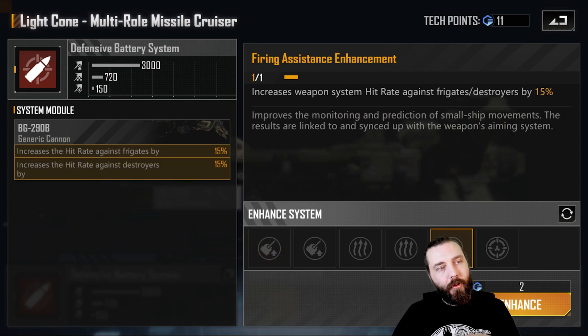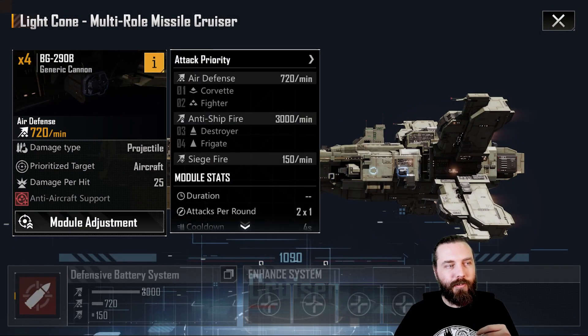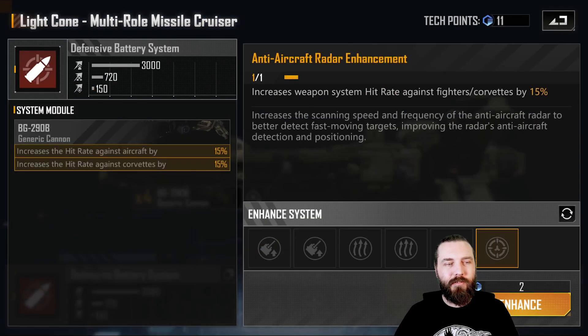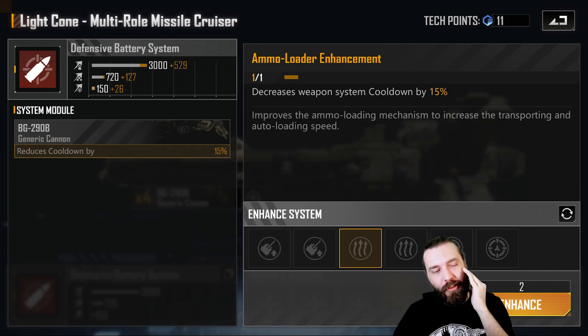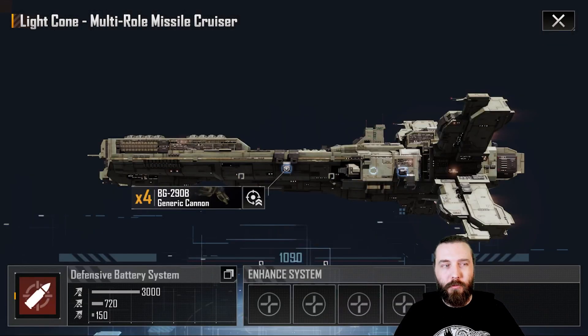For the defensive battery, if you haven't done the tundra first, probably go into the hit rate against frigates, destroyers, fighters, and corvettes. You're probably best going fighters/corvettes — it is going to target aircraft first. The problem is it's a cannon, and cannons struggle against aircraft, so you can put points into it but it's really pretty much meaningless. After the hit rate against fighters and corvettes, picking up double cooldown and a single damage is probably what I'd recommend.